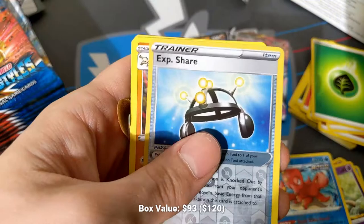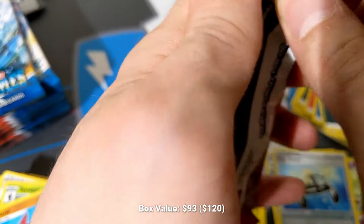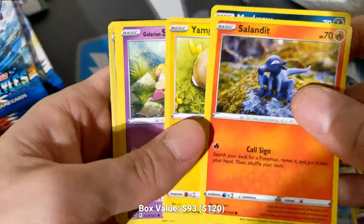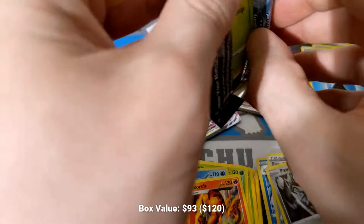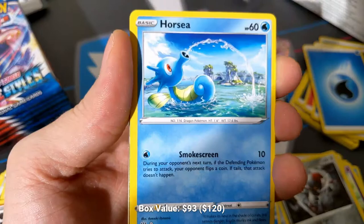EXP Share is back in the format — I've definitely seen it played around. EXP Share and Escape Rope have been seeing some good play. I saw EXP Share used to good effect on a Dragapult deck where they were able to recycle Dragapult's energy from the VMAX to the next VMAX and sort of just keep going with a fast setup. And Escape Rope has kind of just been everywhere, which surprises about no one. It's a good mobility card — it keeps things moving, helps with Evolutions making sure they get to attack, helps swapping your opponent out, and is really good at setting up Strafes as well.